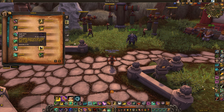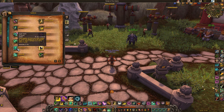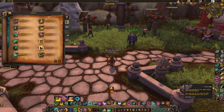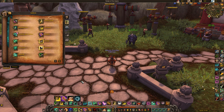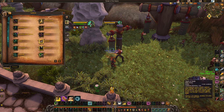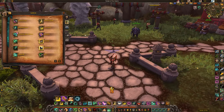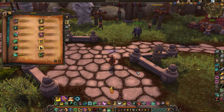Expel Harm does a moderate amount of healing on a 15-second cooldown and generates one Chi — two if you're specced into the Reverse Harm PvP talent. You pretty much use this on cooldown as it generates Chi at a more efficient energy rate than Tiger Palm. Interestingly, Expel Harm is on a shorter global cooldown than every other spell, so you can use it to generate Chi in the middle of your burst and save a little time.